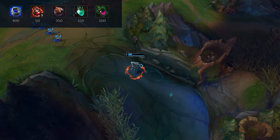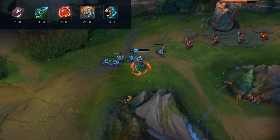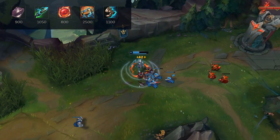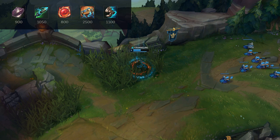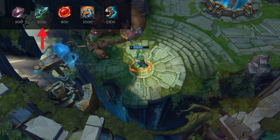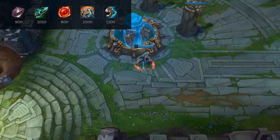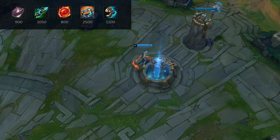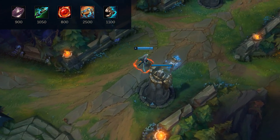Looking at early items, a Fiendish Codex is a nice first purchase — similar to Vladimir, having some CDR and AP early lets you use abilities more often, and you don't need to build straight into Zhonya's. You can just grab Fiendish Codex for the damage and cooldown to harass the enemy laner early. Otherwise, you want to build your Hextech Gunblade and Kindlegem into Hextech Protobelt. Protobelt is the most popular item bought on Diana recently — it's like a mini dash that helps her get into range for her main dash, and it's great for wave clear and teamfighting.